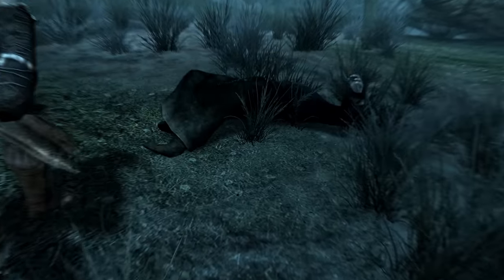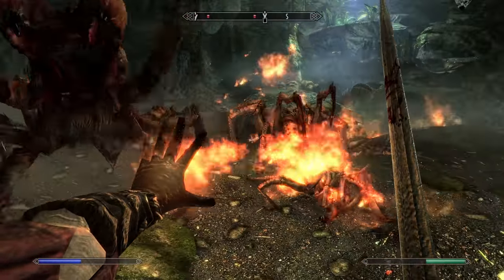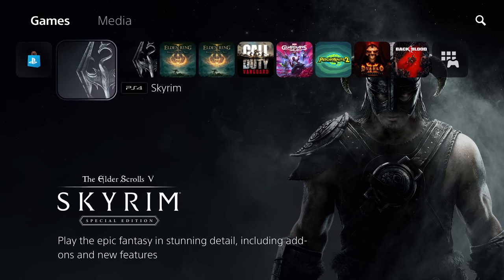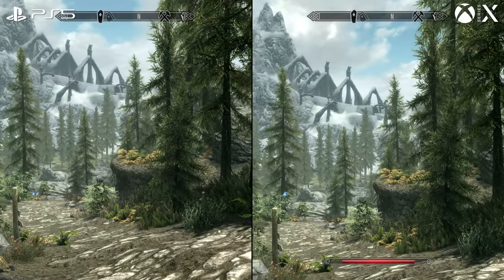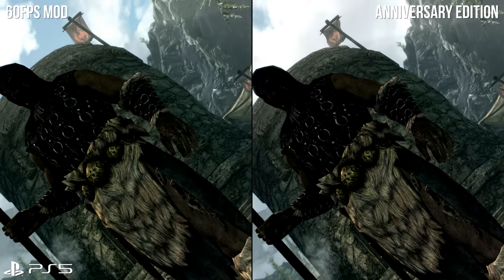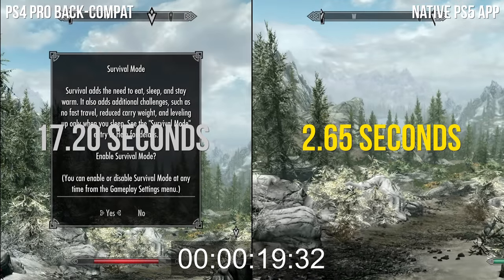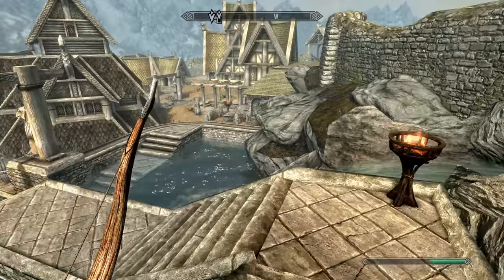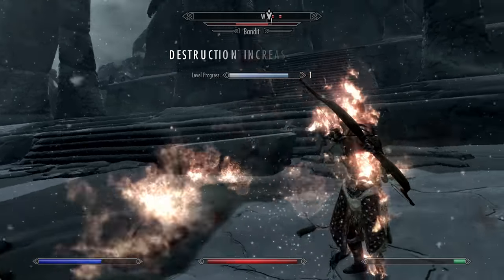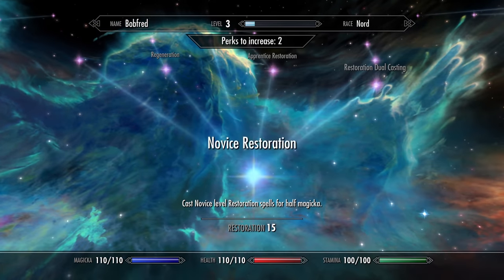10 years on, we're here to celebrate. Bethesda has seen fit to release a so-called Anniversary Edition, bundling all the best of Skyrim into one package. For our interests, the anniversary release now means PS5, Xbox Series X and S have an official release — true native apps rather than running the PS4 and Xbox One versions in backwards compatibility. 60fps is officially included this time, visuals are promised to be upgraded, and loading times are much improved. So how much of an upgrade is it really, and is this now the ultimate Skyrim experience?